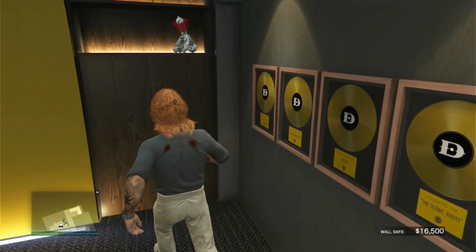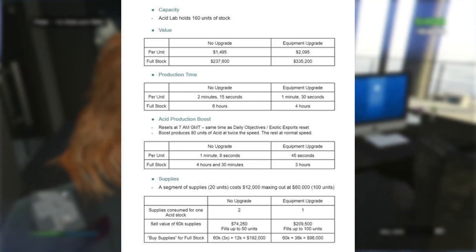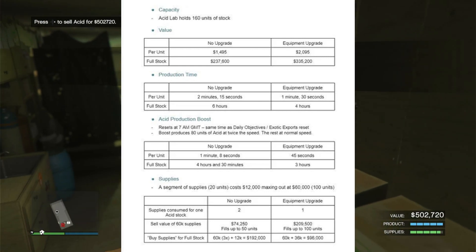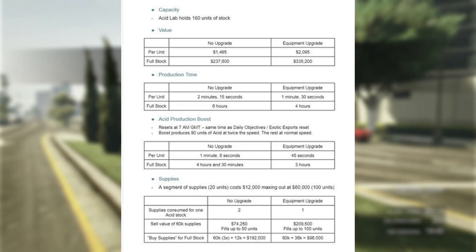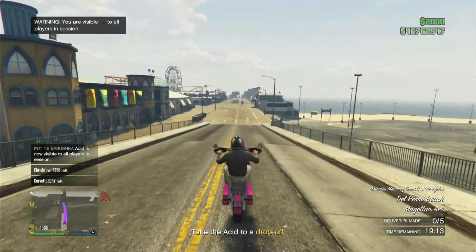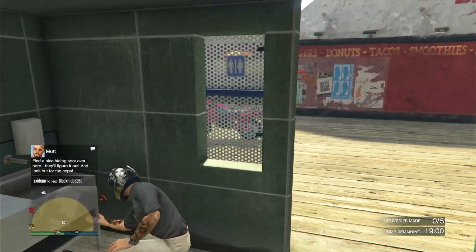The acid lab takes about three hours to fill up. Here's the breakdown of production speeds: without any upgrades but with the boost, it takes three hours to fully fill up. With GTA Plus but no upgrades, it's still just above three hours at 1,485 dollars per unit. With full upgrades and the boost, it takes only 2.25 hours to fill up. With GTA Plus on top of that, it takes just two hours. For three hours, the acid lab alone makes over 500,000 dollars with full upgrades, not counting GTA Plus.